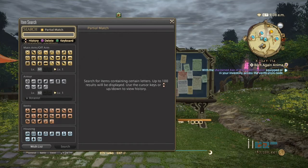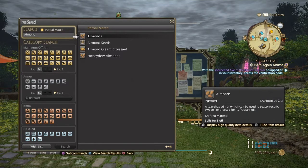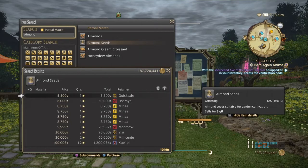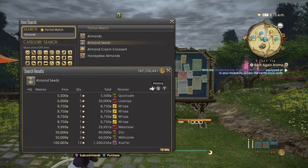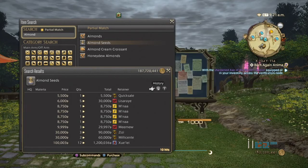Next, we have Almond Seeds. Almond Seeds are a key component in gardening to make glazenut seeds, which are used to make minions. All seeds have no high quality value, so it's all normal quality. They can go from 5,500 to possibly 100,000 gil, but as the sales history shows, they haven't really dropped down to 1,500 in a while — the low ones are being sold out. On our server, gardening isn't very popular, so hopefully on your server you have better gardeners.